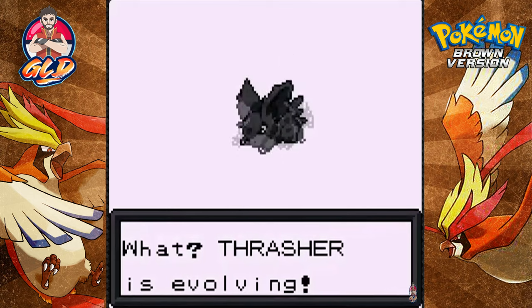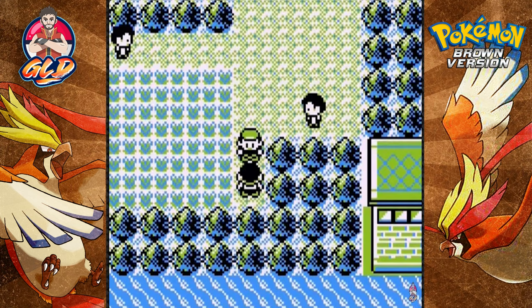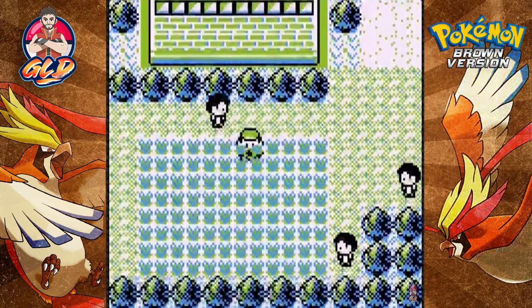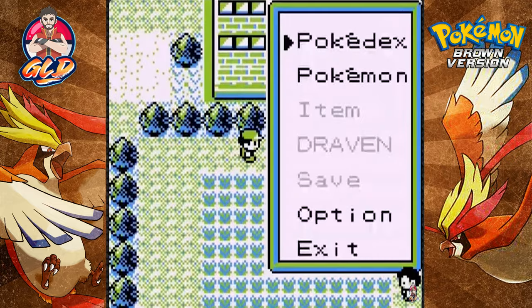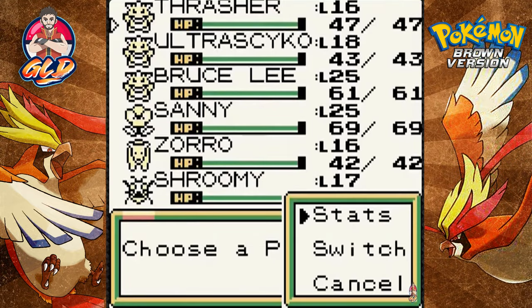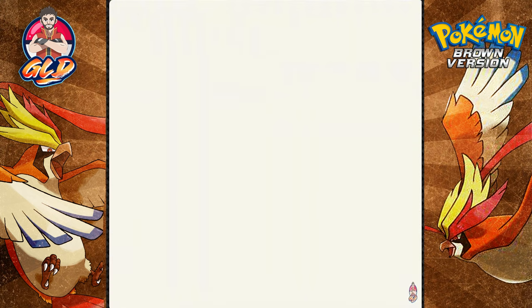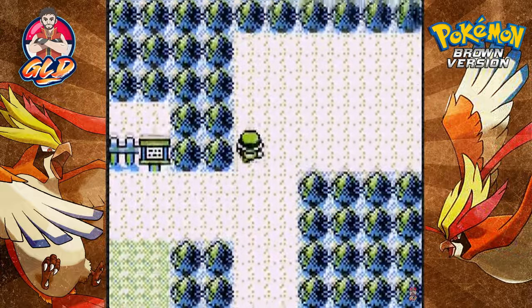After five or six attempts, we finally got ourselves a Nidorino! I just checked my stuff — we never got a Moonstone so I was thinking about something else. Eventually I will have some time with Nidorino and then we'll evolve him into a Nidoking, and hopefully just never have this guy faint ever again.